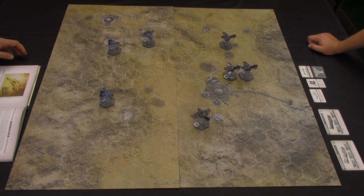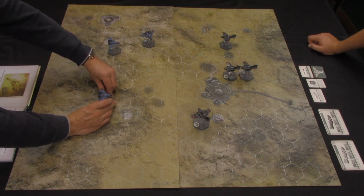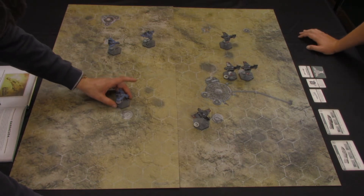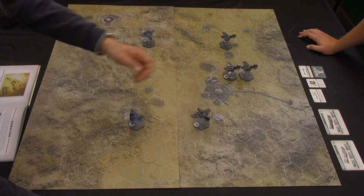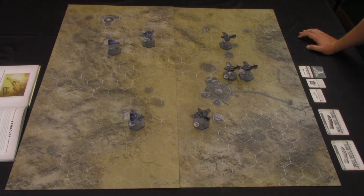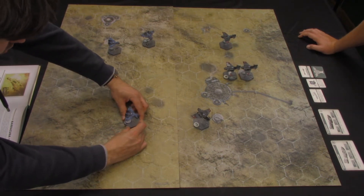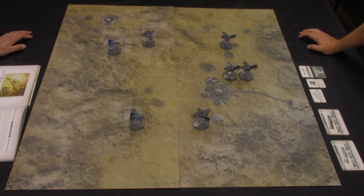A Barracuda does a level flight, throttling back to three — one, two, three and spin — now in medium range. Another Barracuda drops another speed and climbs up an altitude to meet altitude four. The Barracudas have a minimum speed of one — very agile — they can really slam on the brakes.